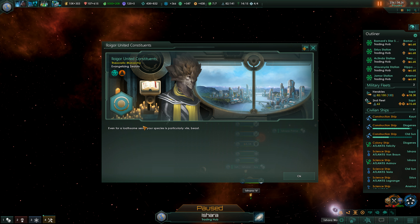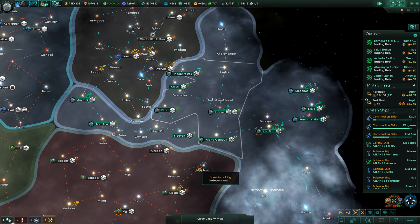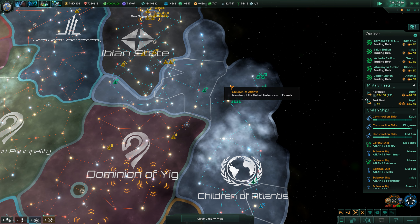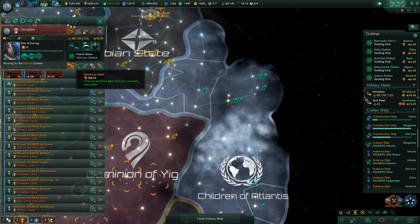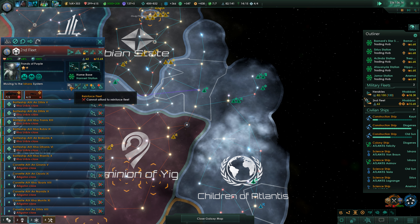The Eloigor — even for loathsome Xenoe, your species is a particularly vile beast. I'm going to be a little bit careful from now on. We definitely need more fleets. The prime thing to go for now is fleets, fleets, fleets. We should also put a lot into the Federation fleet, because that won't cost us as much.